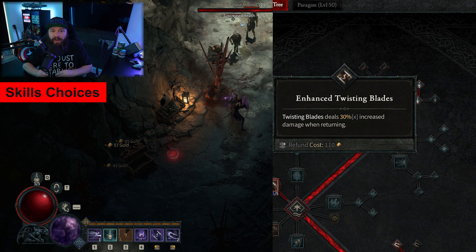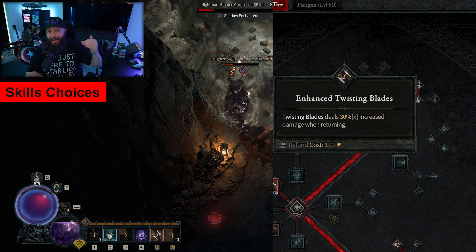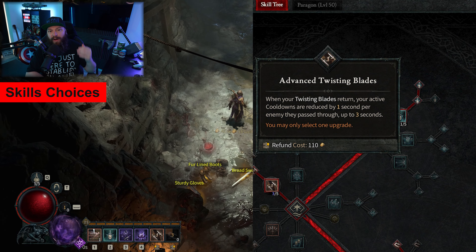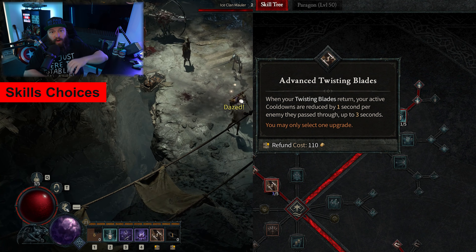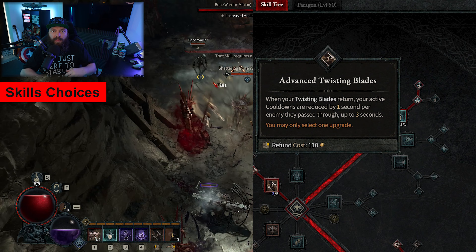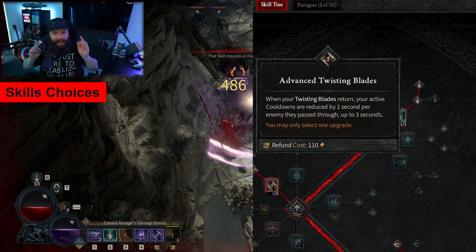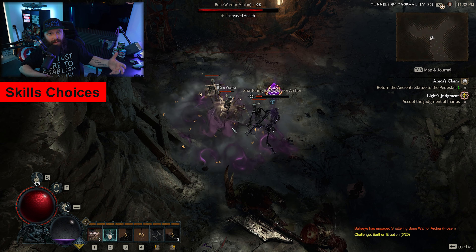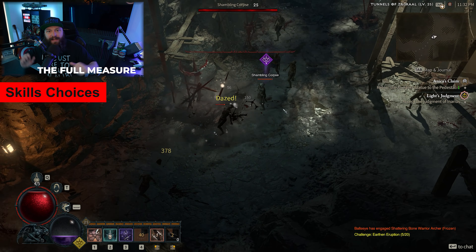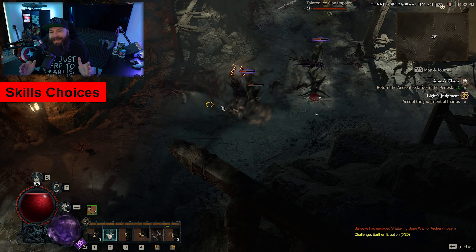This is further improved when you put enhancements onto Twisting Blades. With Enhanced Twisting Blades you get more damage on the return trip, and with Advanced Twisting Blades it lowers the cooldowns of all your skills for every enemy hit on the way back, up to a certain cap. So you have to adopt a play style where you hit stuff, put Twisting Blades on them, and then create some distance between you and the target to really capitalize on this skill.